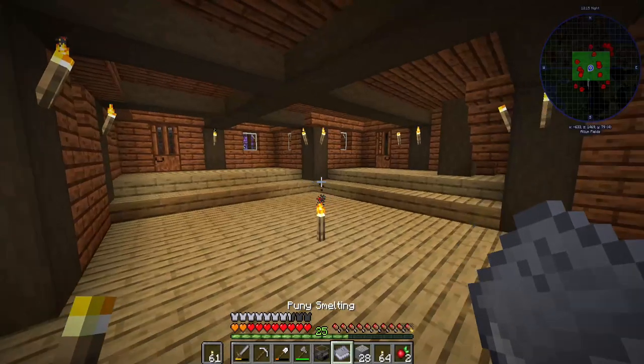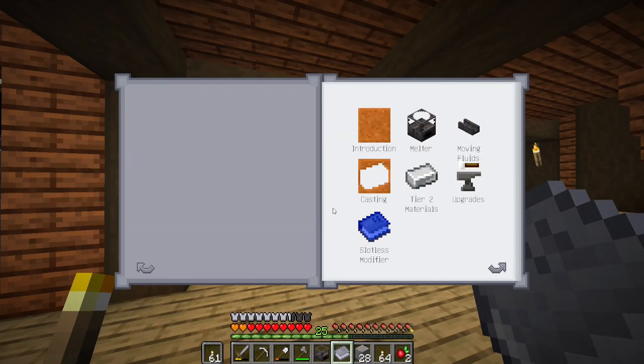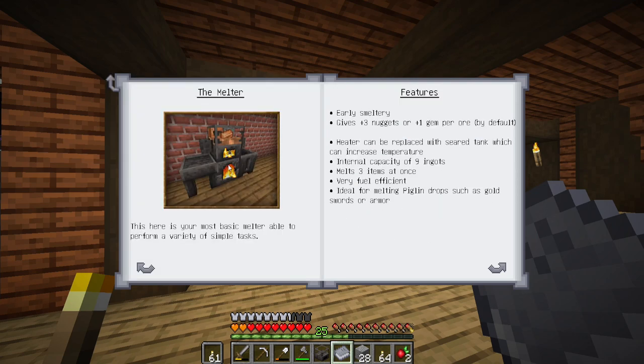Oh, that's right — I left you guys on a cliffhanger last episode about what's in the puny smelting book. So puny smelting covers: introduction, melter, moving fluids, casting, tier 2 metals, upgrades, and then slotless modifiers.